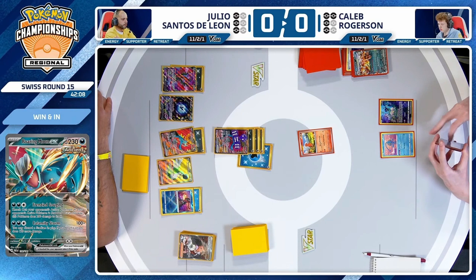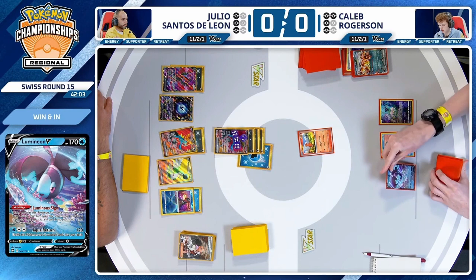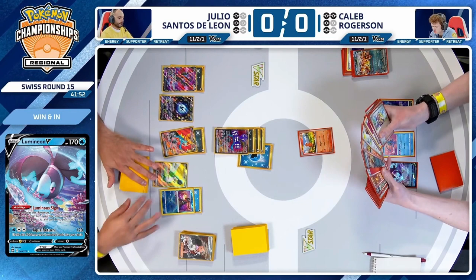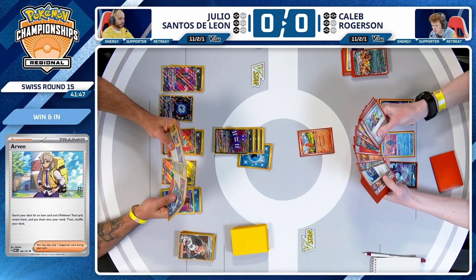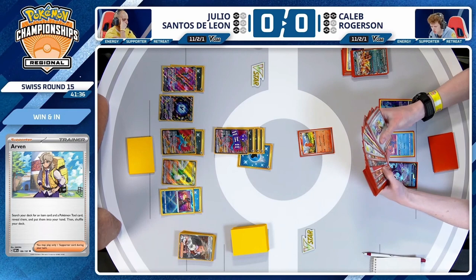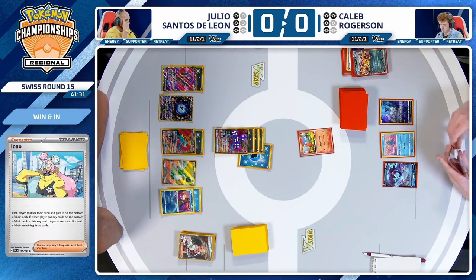Caleb promotes the Charmander, has Ultra Ball and Rare Candy — can go ahead and get another Charizard available. Just thinking about this Lumineon V — we'll go ahead and use that Luminous Sign. Maybe we're going to see an Iono here. That's certainly where I'd lean at this point. You just have to assume your opponent has an opportunity to accelerate onto that Roaring Moon. Not seeing the energy on that Pokemon is a little bit of an avenue to potentially see some light and maybe stick the Charizard in the active for more than one turn. This is looking like a tough debate.